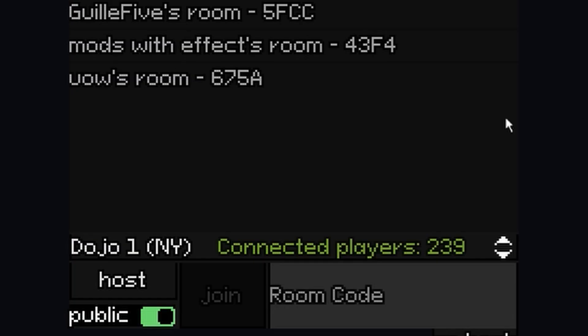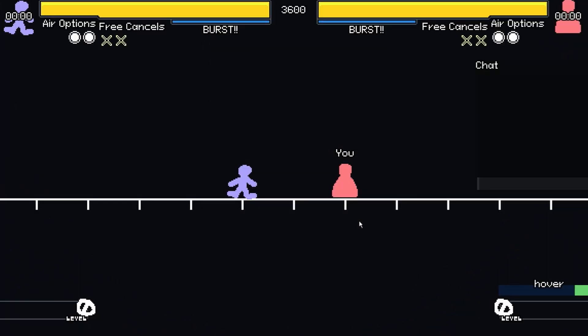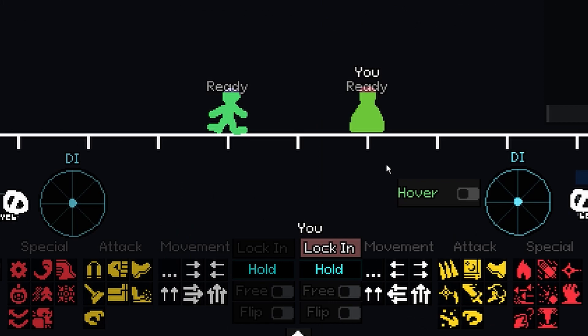You either host or join a game with default settings. Eventually, you get matched up against an experienced opponent. Pick your character and end up here. With default match settings, you have 30 seconds to decipher what is effectively rock-paper-scissors with 100-odd combinations. With that in mind, let's say you lose neutral.